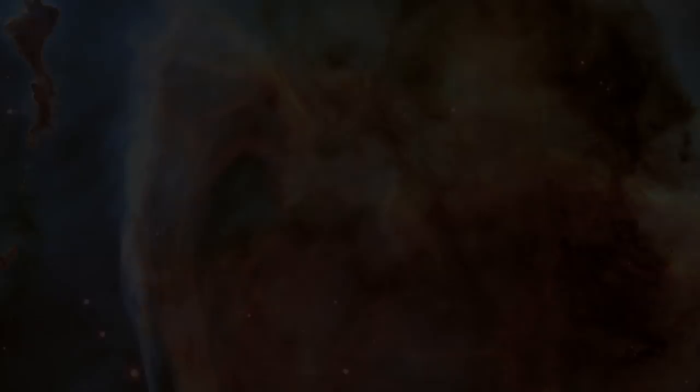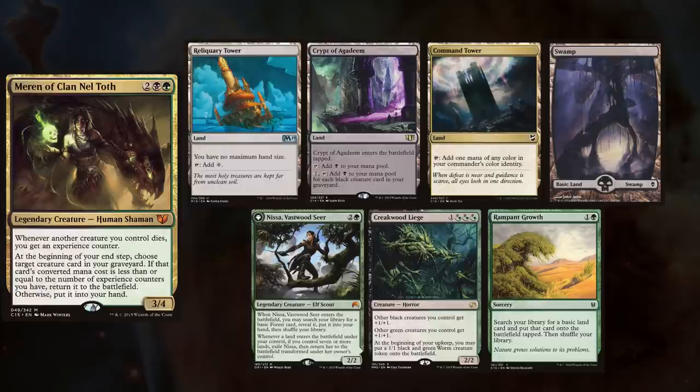Welcome back my wonderful viewers, we have another game filmed at Family Fun Hobbies. Today's game has the Master of Muscles playing his Maren deck, with Trevor keeping a Reliquary Tower, Crypt of Agadeem, Command Tower, Swamp, Nissa Vastwood Seer, Queekenwood Liege, and Rampant Growth.